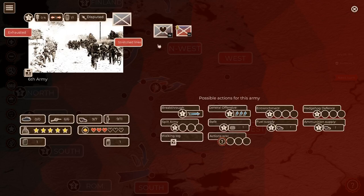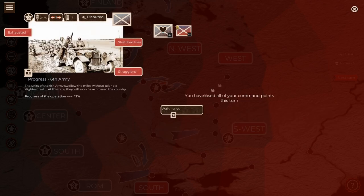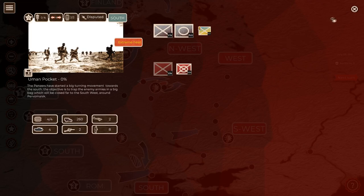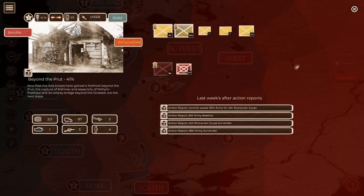That moves us into the Battle of Kharkov. We're 24% of the way to Kharkov. I've completely abandoned the drive south in the Uman pocket and I'm probably overextending a very small force in Army Group South toward Kharkov. Meanwhile, the 4th Romanian Corps, which was surrounded, surrendered. The 18th Soviet Army, which was also surrounded, surrendered.